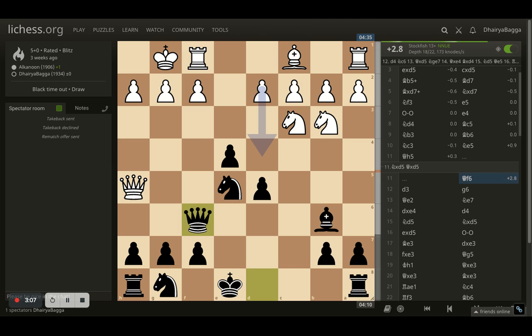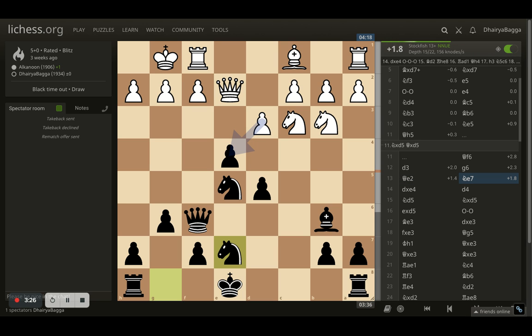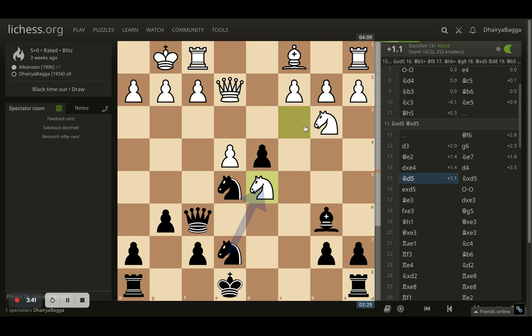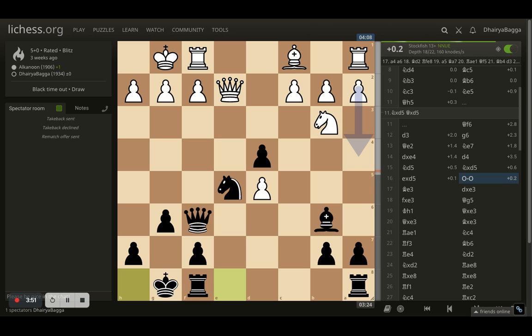I went with queen onto f6 defending the knight. Opponent can play pawn to d4, which is the computer's choice, but opponent went with d3 trying to develop the bishop next. I went with g6 trying to kick the queen backwards. Queen goes to e2, allows me to trade the pawn but I still denied. I thought of developing my other knight and castling quickly because my king is in the center. Opponent does take, I push my pawn forward to d4 making sure the knight is again chased away, and now knight comes to d5. I trade off, opponent takes back, and now I castle. A decent position after move 16, quite equally balanced.